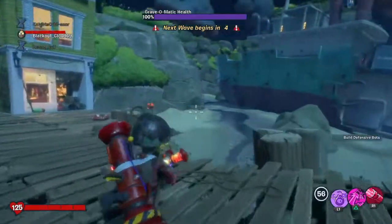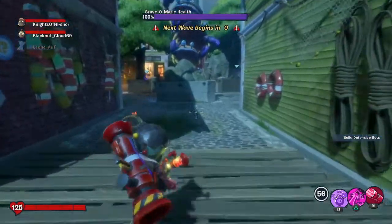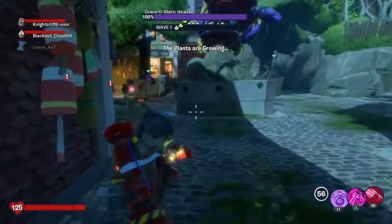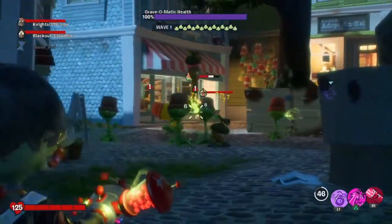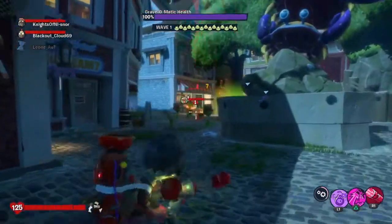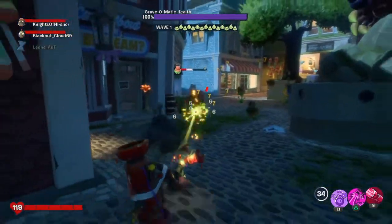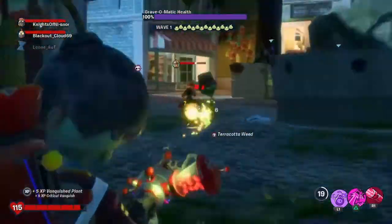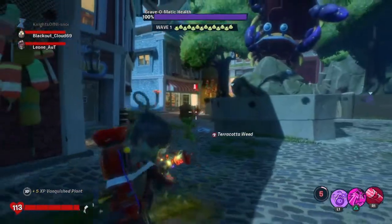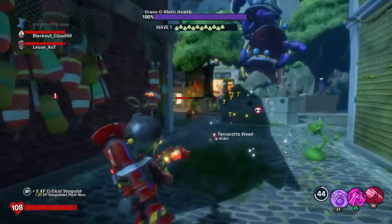We've just finished the last match and we are in a new one. Our random character for this match is going to be Foot Soldier, who is actually one of my favorite characters, so I'm quite happy about that. If you don't know what Graveyard Ops is - you get three areas, you can put a garden or graveyard down, and then you have to defend it from waves of plants or zombies.